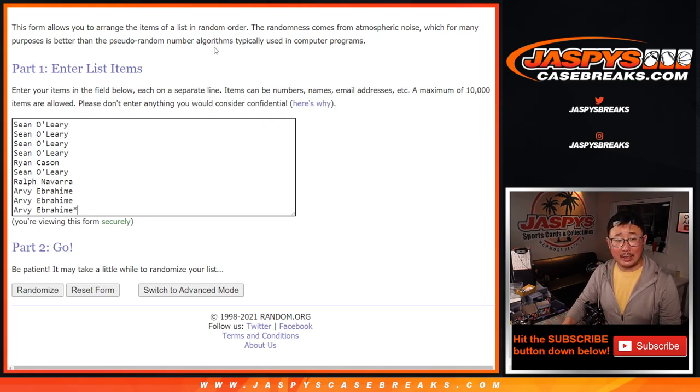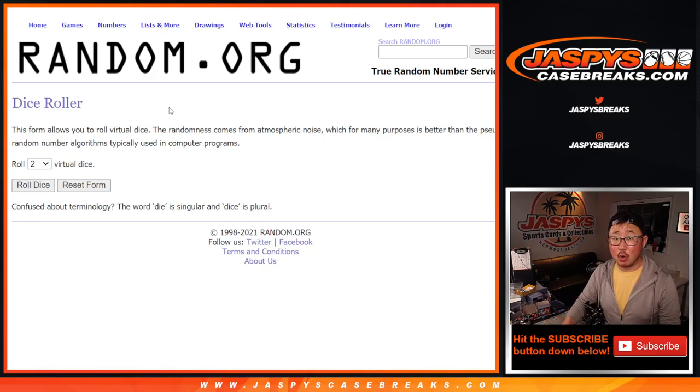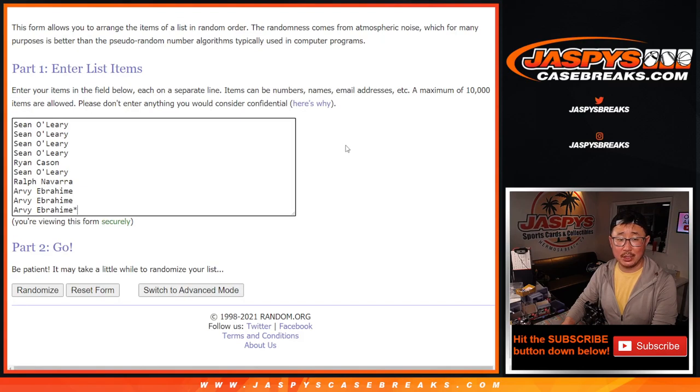Big thanks to this group for getting in on the action. There are the numbers right there. Let's roll it — let's randomize each list three and a four, seven times for names and numbers.